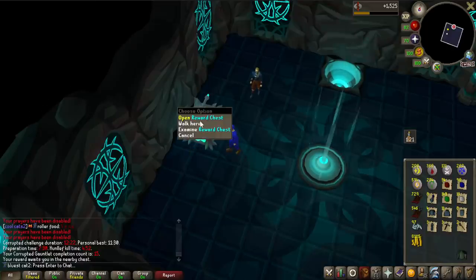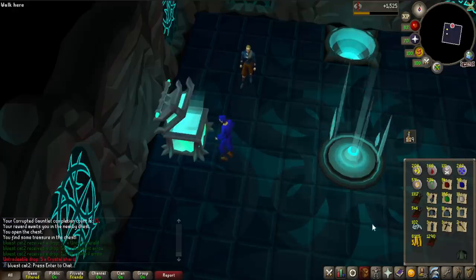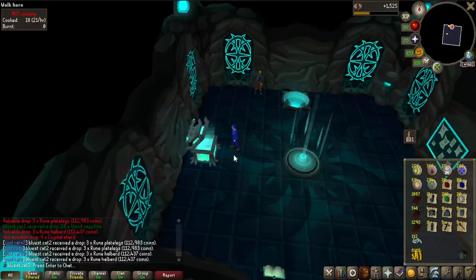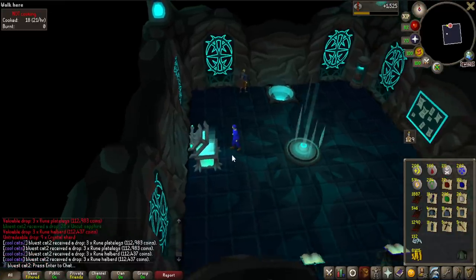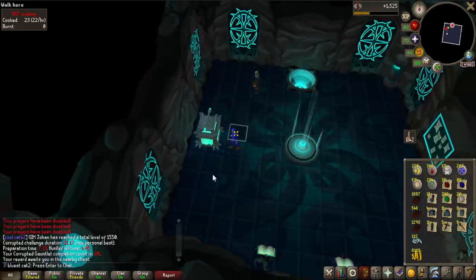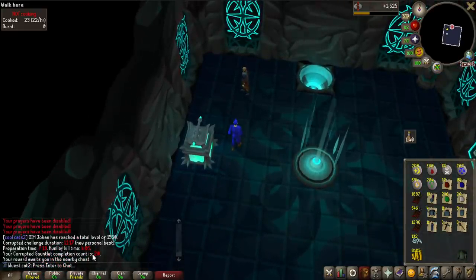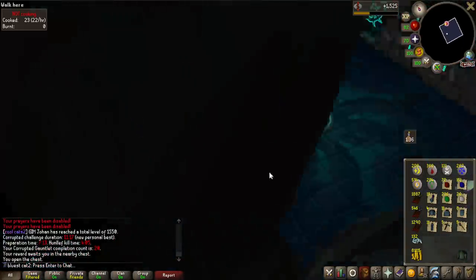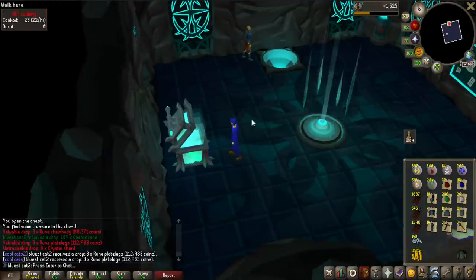15 completions. The loot is stacking up in my inventory and we are getting a lot of mithril arrows, but I don't think they're very useful for anything. Look at all those Alkibos — 3 plate legs and 3 halberds, that's 225K. Still getting personal bests on kill count number 20. What are we going to get for this one? Some rune items again.